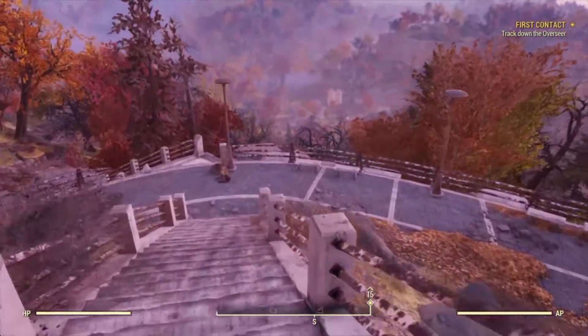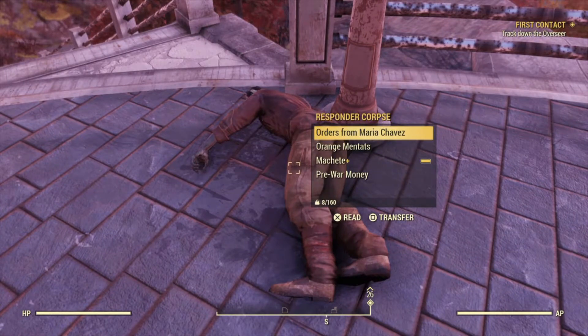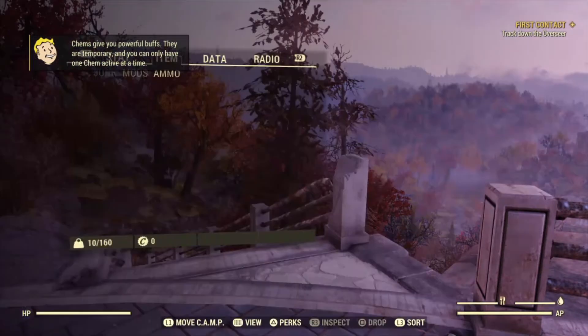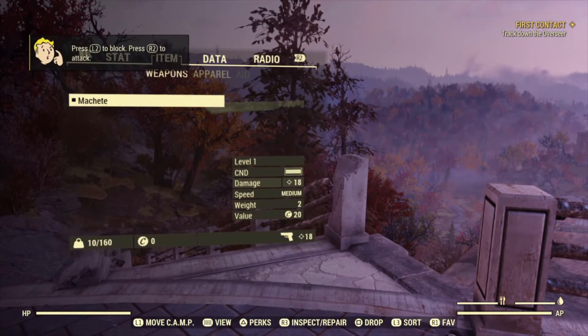Search this body at the bottom of the stairs and press X to collect each item. Now you have a machete highlighted in your Pip-Boy, and the dot next to it means you're now armed.